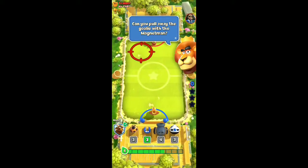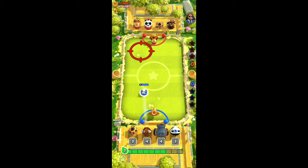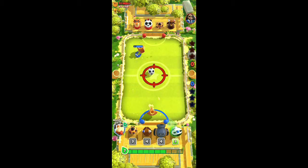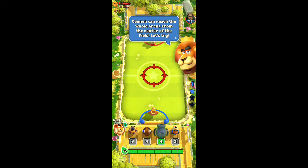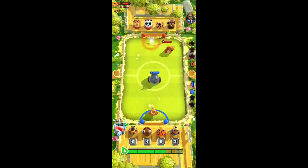Can you pull away the goalie with the Magnet Man? I'm gonna try. Score now with lazy panda! Lazy panda is not so lazy, guys - give him some props, he's actually pretty good. The cannon can reach the whole arena from the center of the field - let's try. Just keep shooting him, take his stamina away!